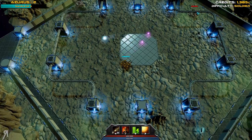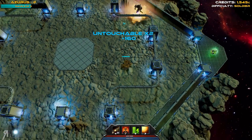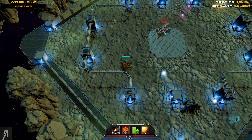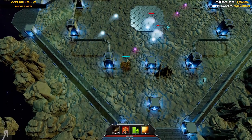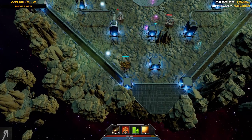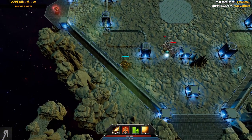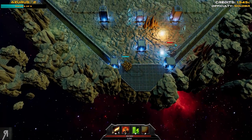Take out that one, and thankfully these guys are basically stationary so we don't really have to do too much about that. We have four abilities for the most part: a regular attack with left click, then another on a slightly longer cooldown with right click, and then you can also use space and shift to use a variety of other abilities — mostly utility abilities apart from space.